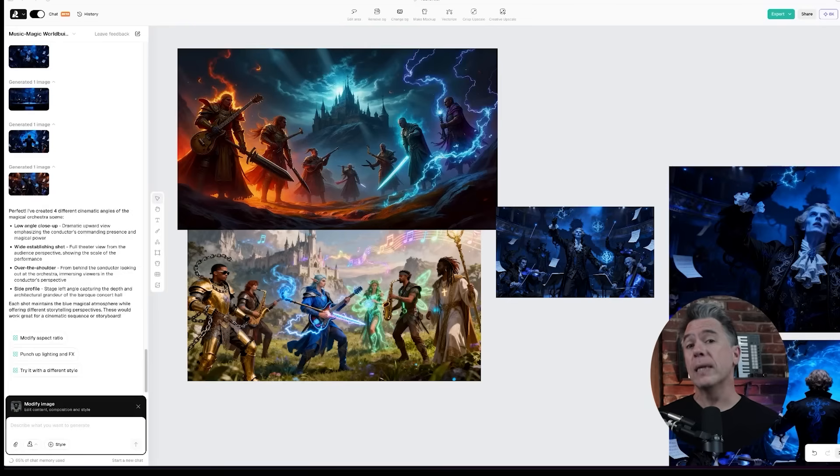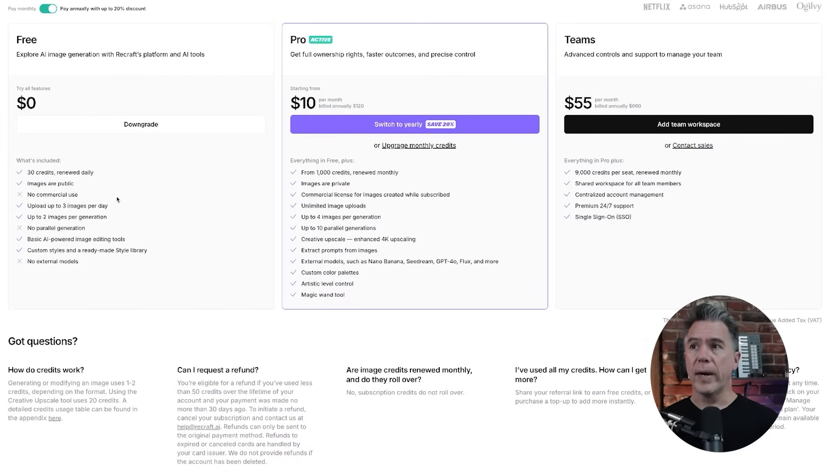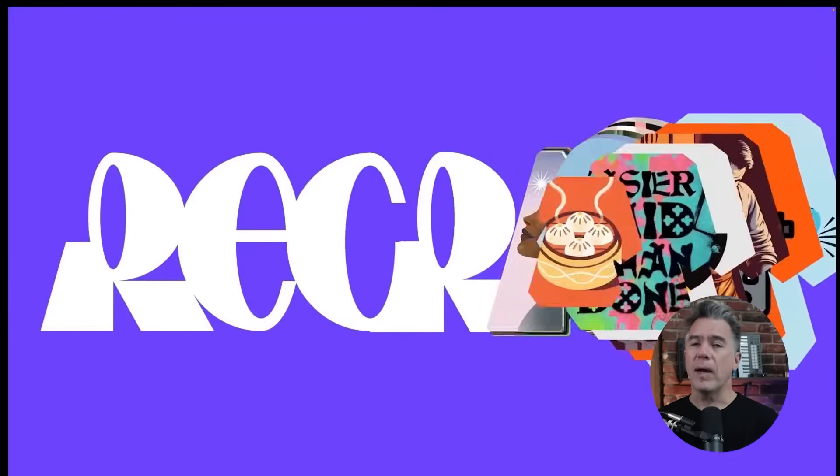I've been on record saying I don't fully love agentic workflows, but I will admit this is starting to slowly win me over. If you'd like to try out the chat mode for Recraft, there is a link below to join the waitlist. In the meantime, you can try out Recraft totally for free — they offer a free tier with 30 credits renewed daily, and it's just a hop up to $10 a month for the pro plan. I highly recommend checking Recraft out.